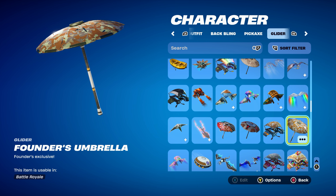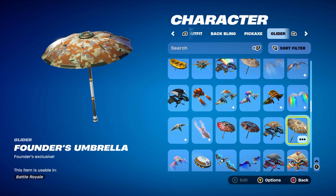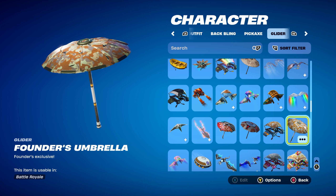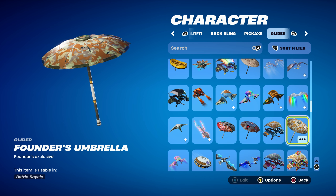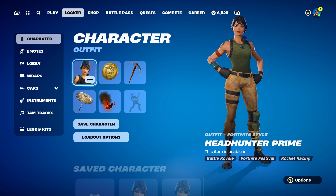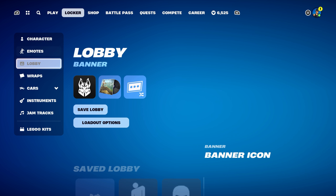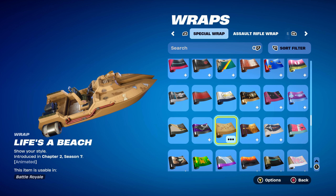For the last five combos I'm using the Founder's Umbrella, which is Founder's exclusive. This umbrella can be earned by achieving a Victory Royale after purchasing a Founder's Pack — basically the Save the World Founder's Pack. If you don't have this, use any other umbrella that's green-themed. The Palm Leaf would work nicely, or just stick with the One Shot. The contrail is once again Nitro Smog. The weapon wrap for combo six is Life's the Beach, introduced in Chapter 2 Season 7 — a nice animated weapon wrap about footprints across the sand, mainly using it for the brown or camo-style design.